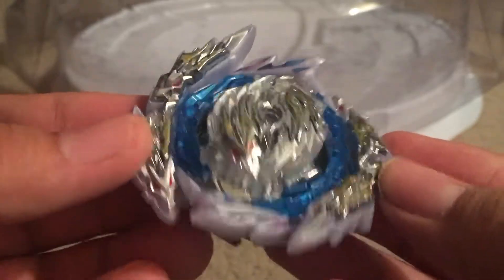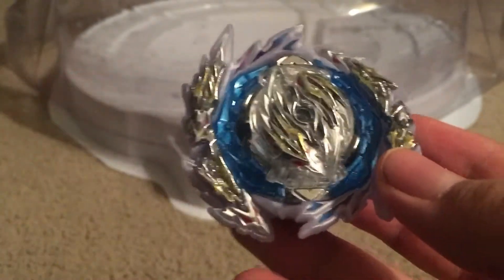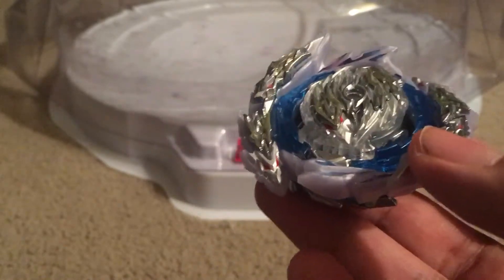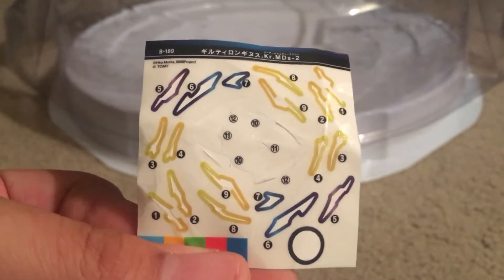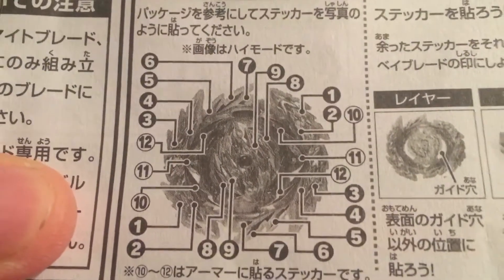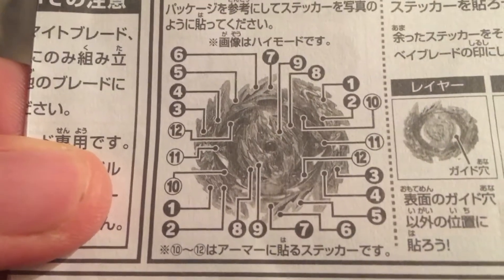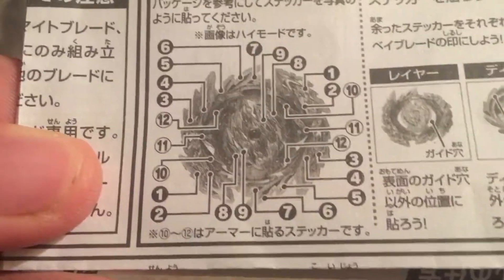It's obviously an attack type and it's the latest version of the Longinus line. So let's get on to the actual bay itself. Here we go — all stickered. Look how beautiful this thing is. Here's the stickers — the stickers on this thing were monstrous. Have you seen this? This is the instructions sheet for the bay itself.